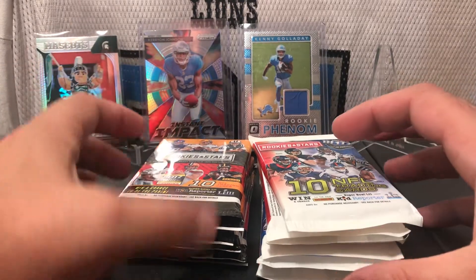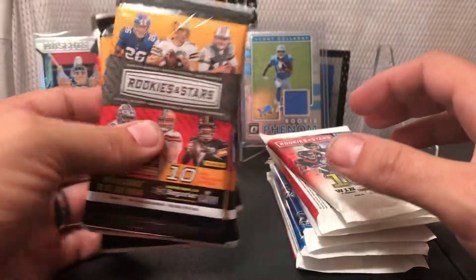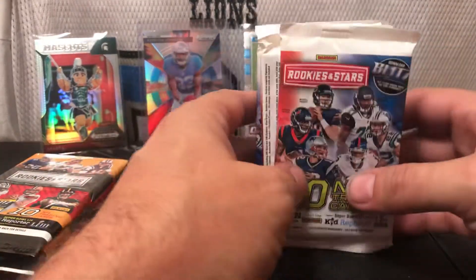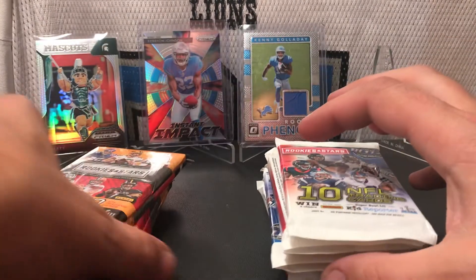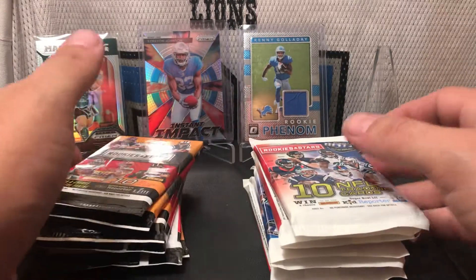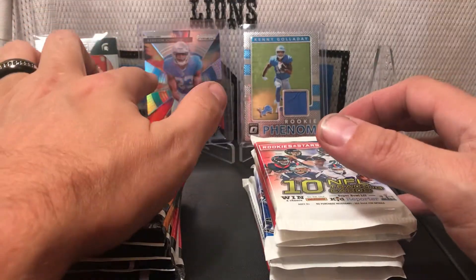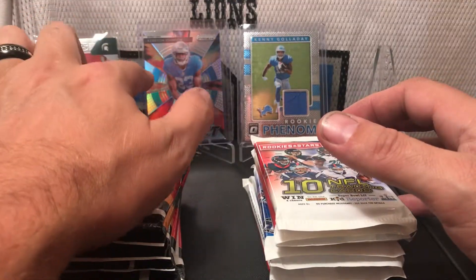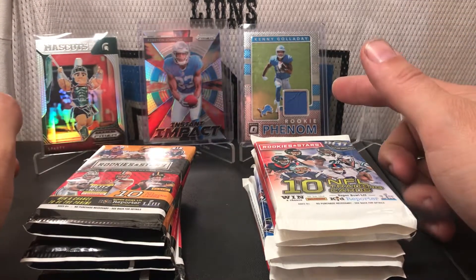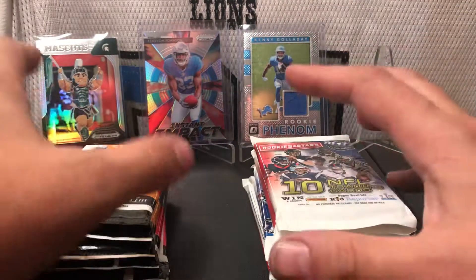Hello everybody, welcome to another video. Today we have six packs of 2018 Rookie and Stars and six packs of 2017 Rookie and Stars. We're going to do a little pack battle here — these six versus these six — all retail, not hobby, and see which ones yield better results. I got a 2018 Kerryon Johnson rookie for good luck and a 2017 Kenny Galladay rookie for good luck, so hopefully we'll find one of each in these packs. Let's get started with 2017.